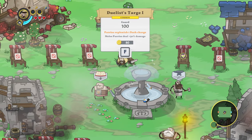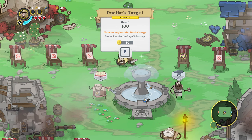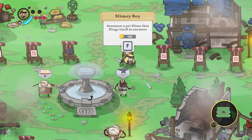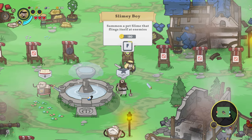Parries replenish one dash charge. This game has a parry system, and I think some people are going to really like that. It is definitely skill-based. There's also the option to summon a pet slime that flings itself at enemies — let's do it!